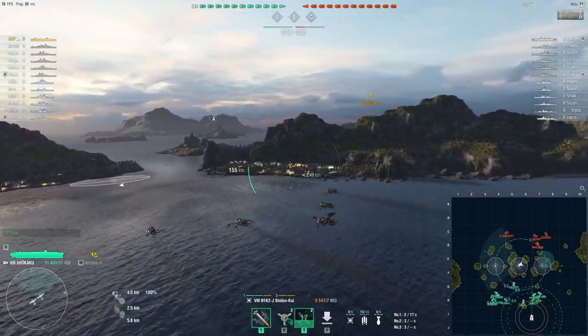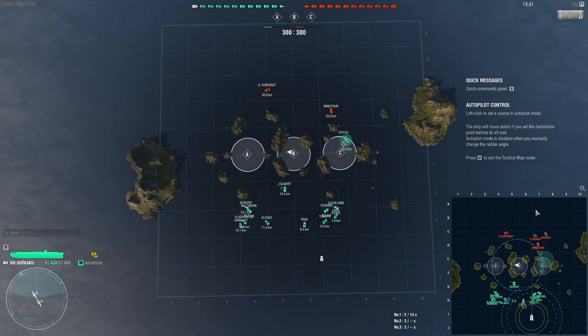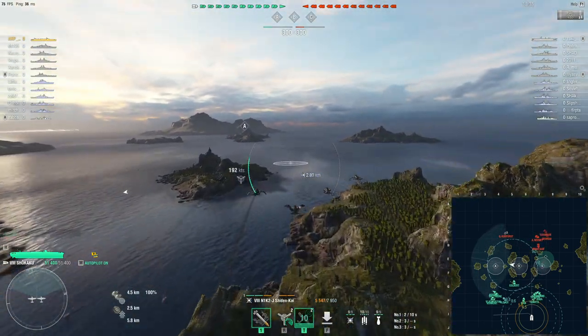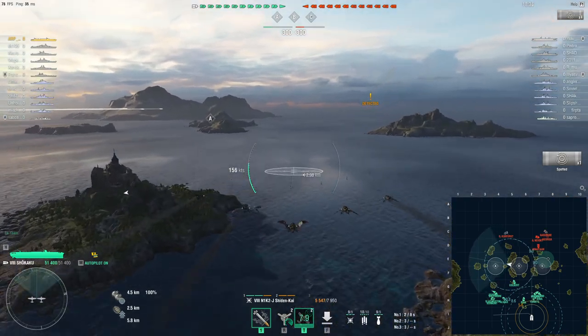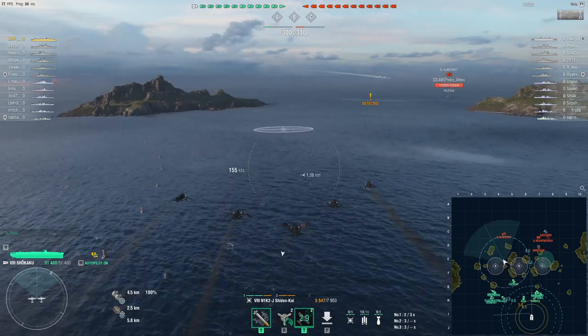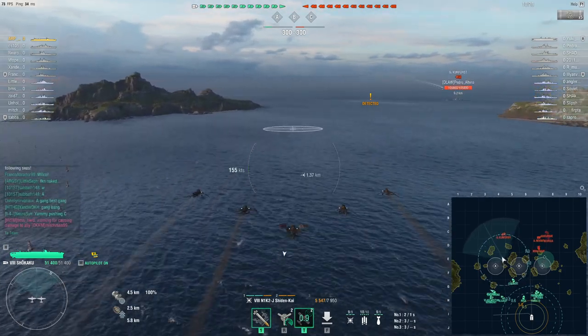And there's Georgia over there too. So C is going to be a very, very hard flank for us to do anything. I'm actually just going to move my carrier towards A side, because I'm not going to be able to strike any of those ships over there. Minotaur, Nevsky, Georgia — it's just not happening.